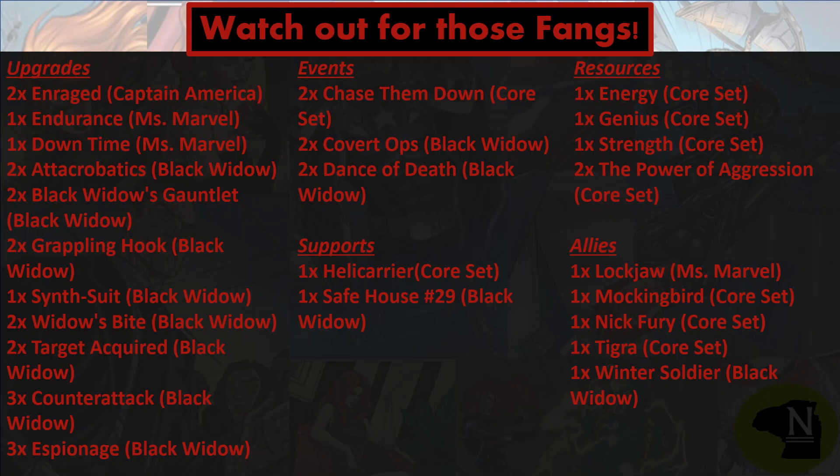Look to fill the table with upgrades so that you can draw through the deck quickly. By having upgrades on the table, it means they're not cluttering up your deck. Just keep in mind that you do have Counterintelligence and Target Acquired — both are one per player, so those can't just pile up on the board. But the more we can cycle through our deck, the more we can play Dance of Death and Covert Ops, and that's what's going to keep us alive and win the game. It is our primary damage engine, and our Enraged allies are going to be coming in second, so make sure you're getting Enraged on the table and using it aggressively.